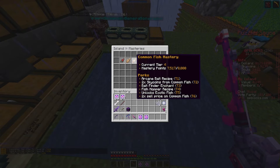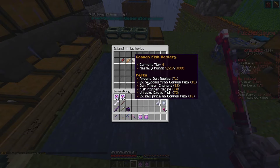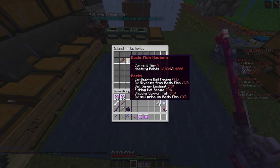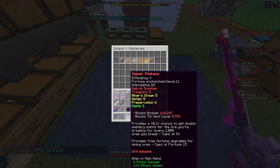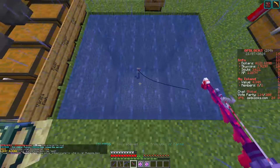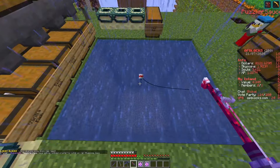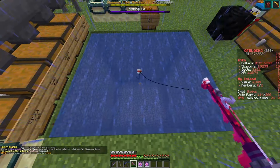We are less than 500 away from exotic fish. So we're going to hit four big milestones: unlock exotic fish, unlock Tier 6 basic fish, get Lure 10, and get Fortune 13. Four massive milestones.